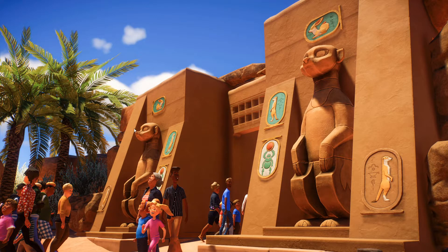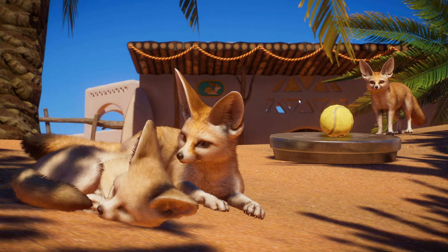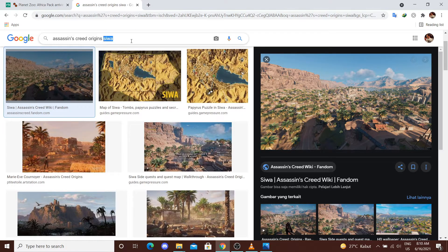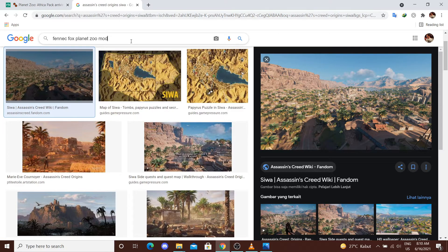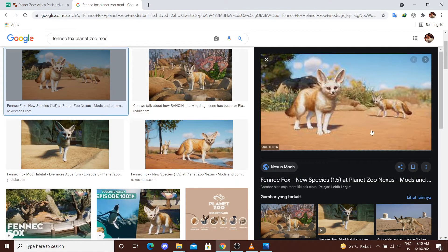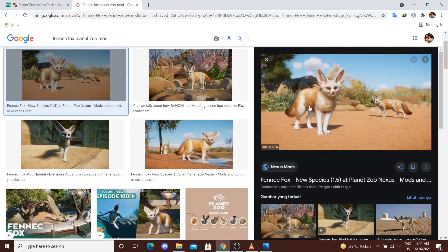Kita lanjut — di sini ada arsitektur bertemakan Egyptian, ada Fennec Fox, ada Meerkat, ada Scarab Beetle. Nah ini dia ada Fennec Fox teman-teman. Ini Fennec Fox real, dan saya akan tunjukkan Fennec Fox yang mod. Nah ini dia Fennec Fox yang mod — jadi warnanya aja udah beda: yang ini telinganya warnanya keemasan dan yang ini lebih putih warnanya.